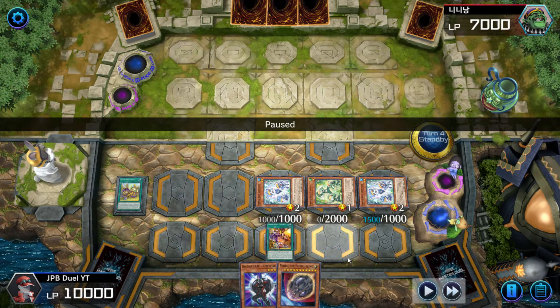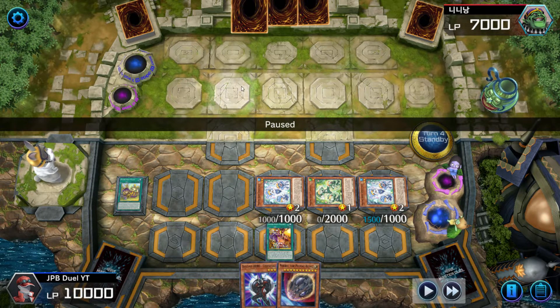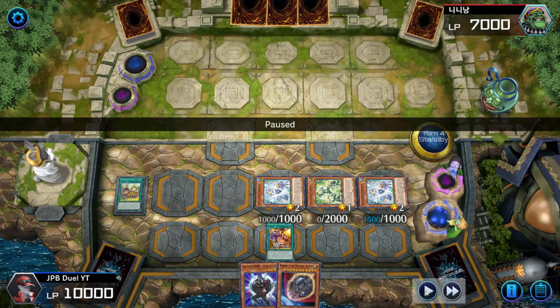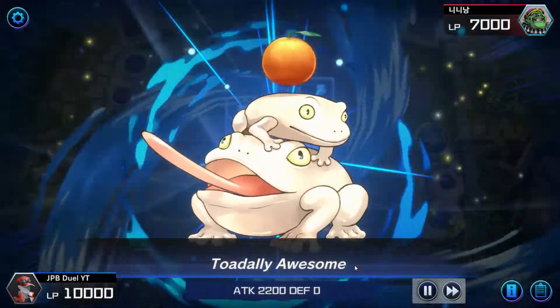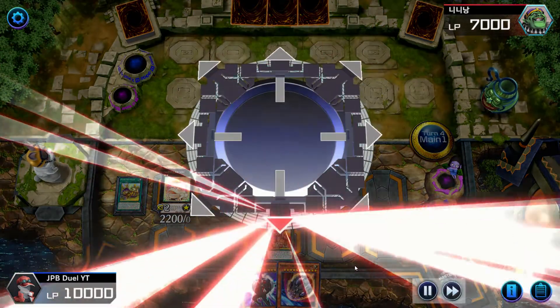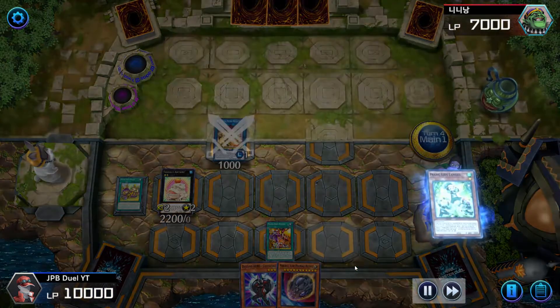My opponent passes his turn. We know two cards in his hand are OG Thunder Dragon and Thunder Dragon Matrix, but I'm still not sure what the other card is. First of all, we go into Totally Awesome, so that way we at least have one negate on the field towards anything he does this turn or next turn. Then we use our Fanzies to go into our combo.